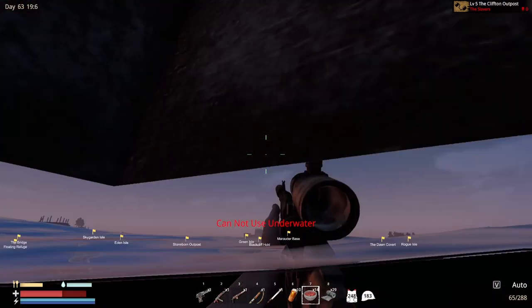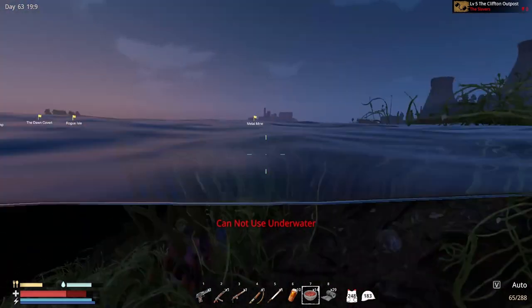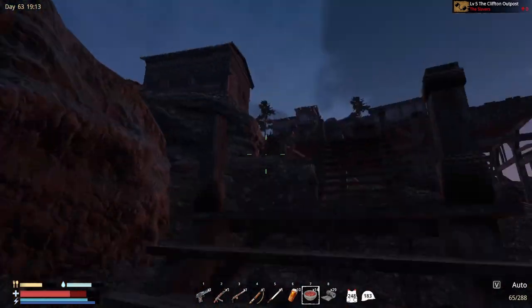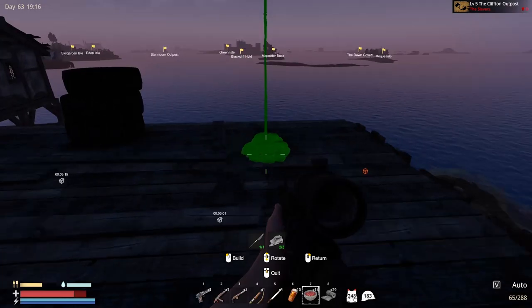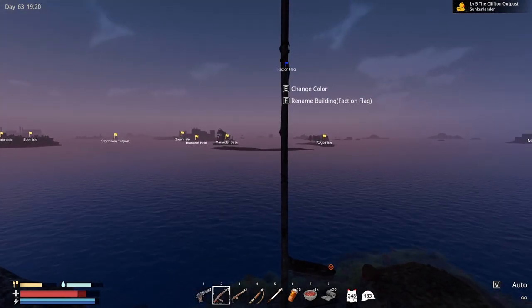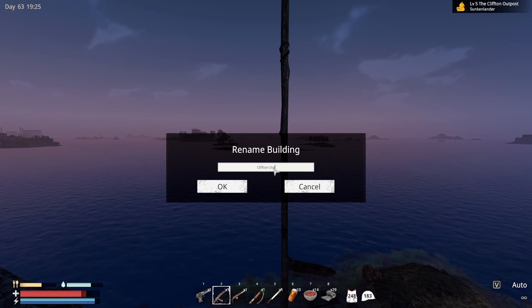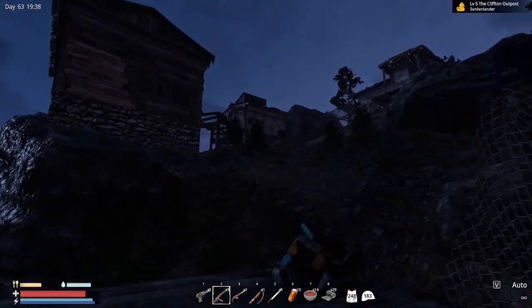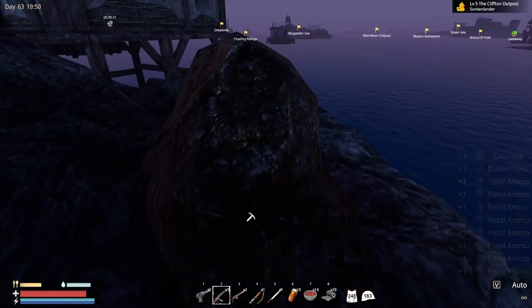Take another number seven just in case. Come on, give me the chest — give me that and those, thank you. Okay, let's get up there and plant our flag. Doesn't really matter where in theory. Clifton Outpost is in our hands — I just changed to cut. Let's see what they dropped. Kill them all in there — good stuff. Iron — amazing. Broken machete, very good.